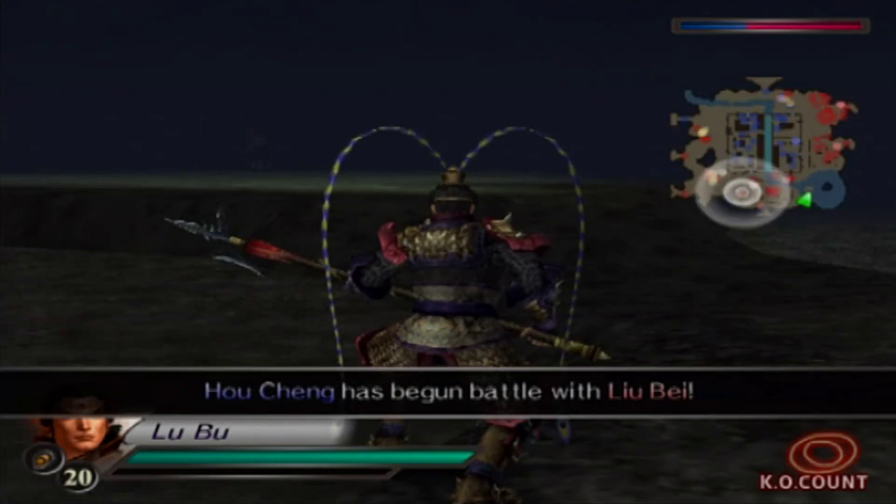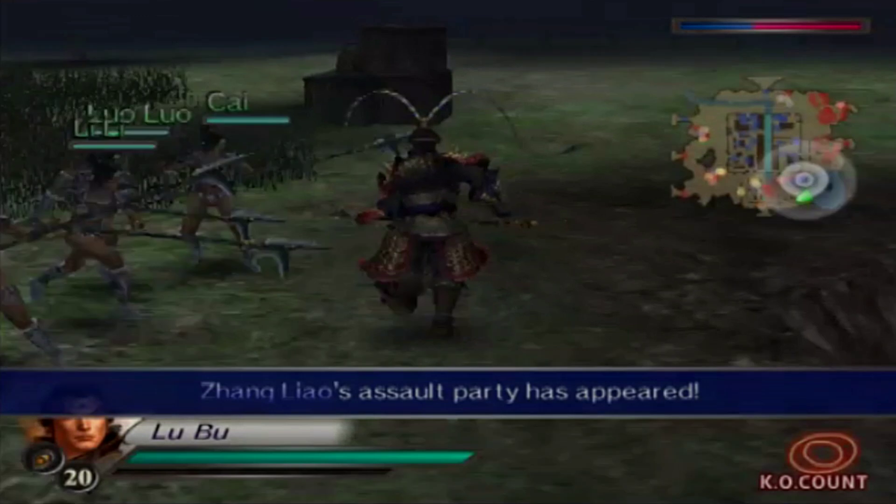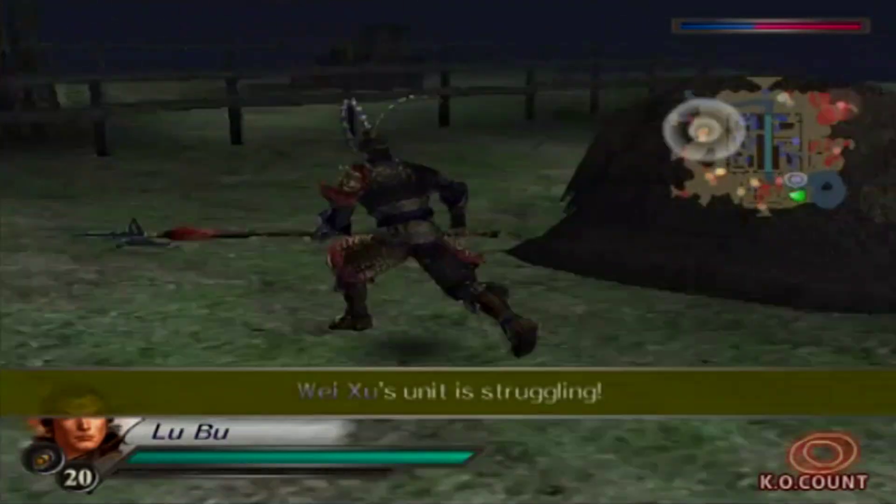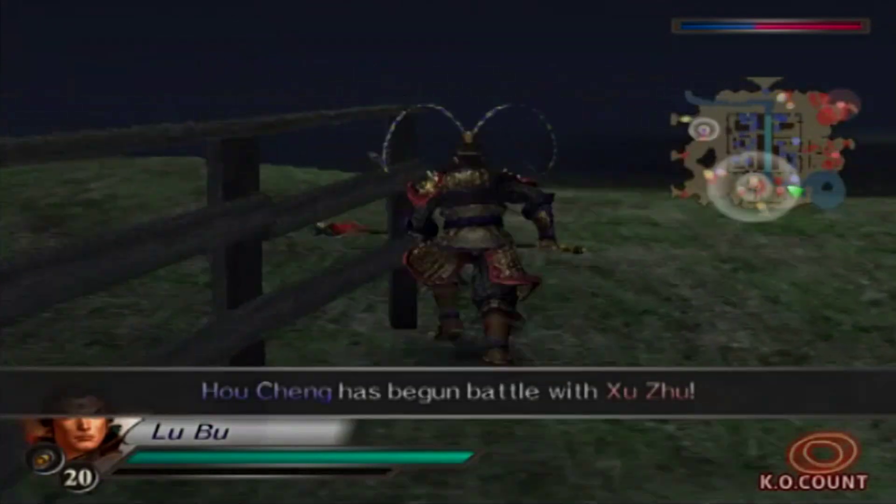The Red Hair is there. So you go there and Guan Yu finds the Red Hair. Guan Yu starts over here in the South Village.